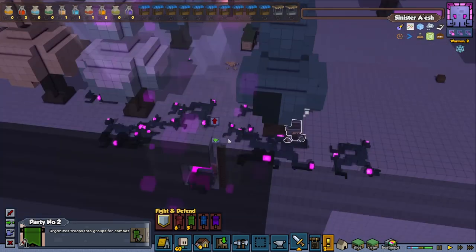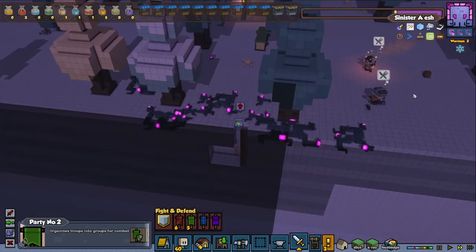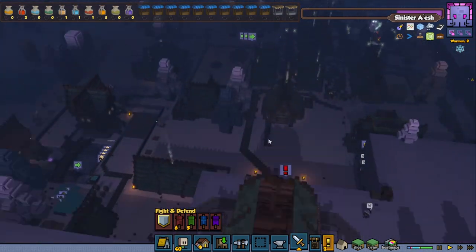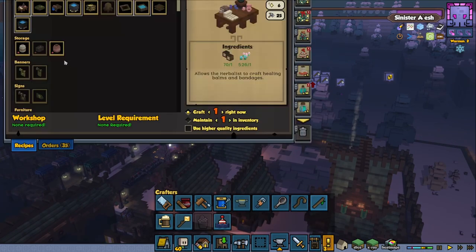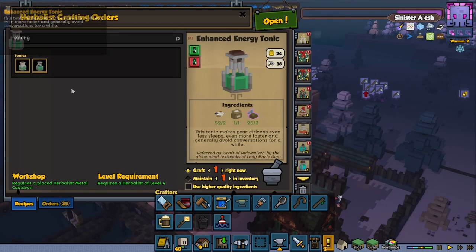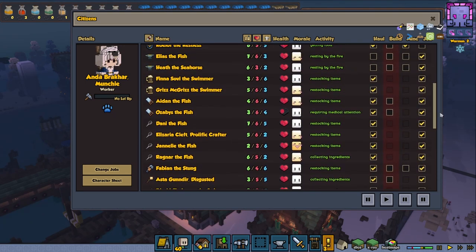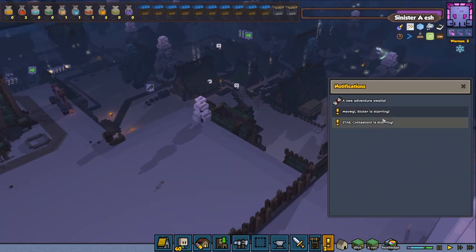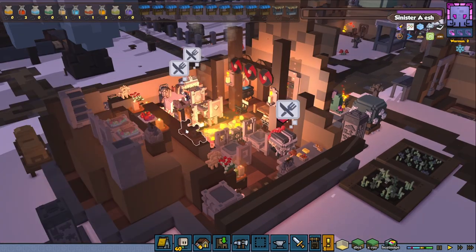Green squad should be over here by now — nice. I think we're going to let them eat a bit as well. Let's disable the job for all of them. Go home and eat — everyone needs to get a bit of a snack. What we can also do is maybe make some LED tonics, or the better one at least. Let's queue like five of these. We're treating some wounds as well. Everyone's having a quick break, then it's back to battle again.